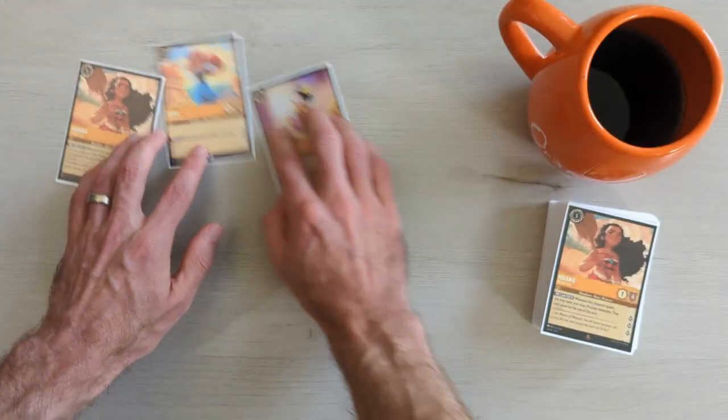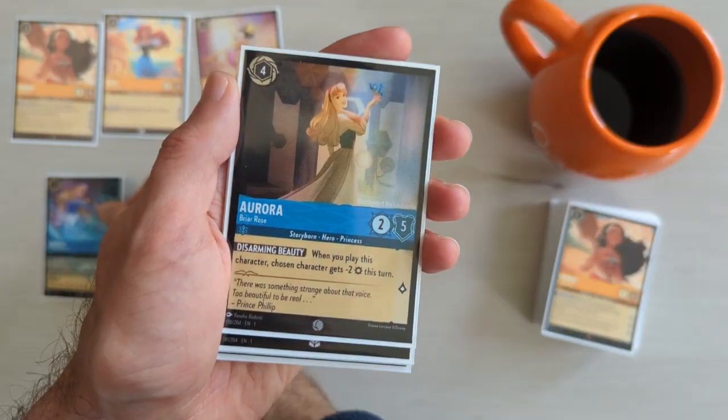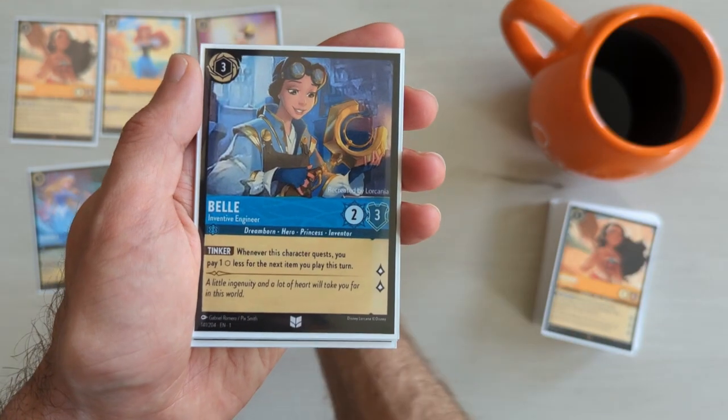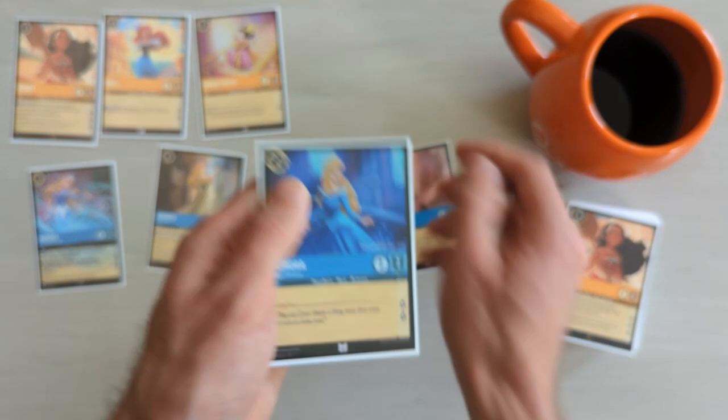Looking through all the other inks, I found that the Sapphire ink offers the most princesses. It has Aurora Dreaming Guardian, Aurora Briar Rose, Belle Inventive Engineer, Jasmine Disguised, and Aurora Regal Princess.